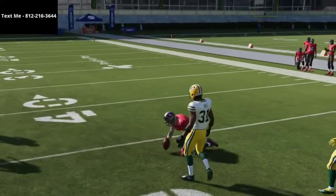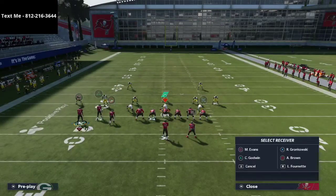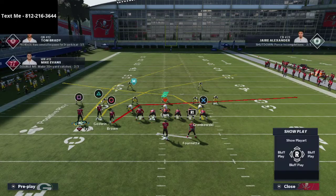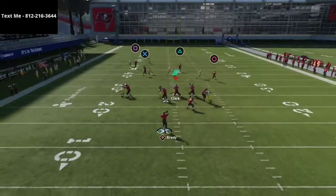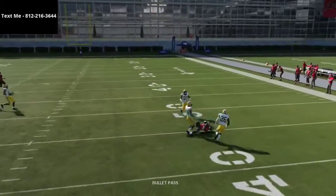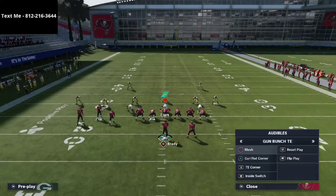The point is simply to try the crossing route against man coverage. But these crossing routes are not all created equal. For example, Gronkowski's crossing route is a much shallower crossing route than Chris Godwin's. If they're in man coverage on that tight end, they'll be able to defend that. The better route running you have, the better the crossing route will work for you.